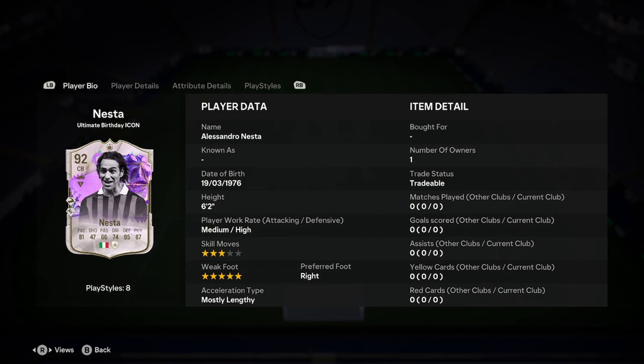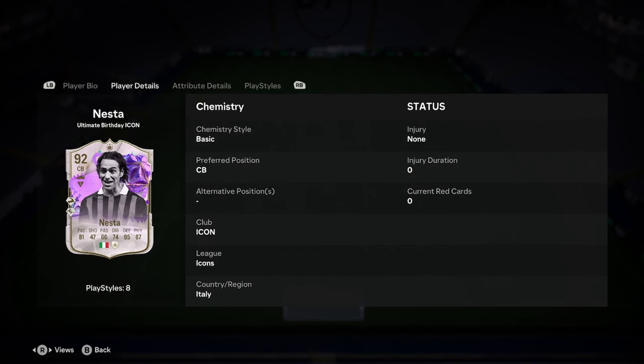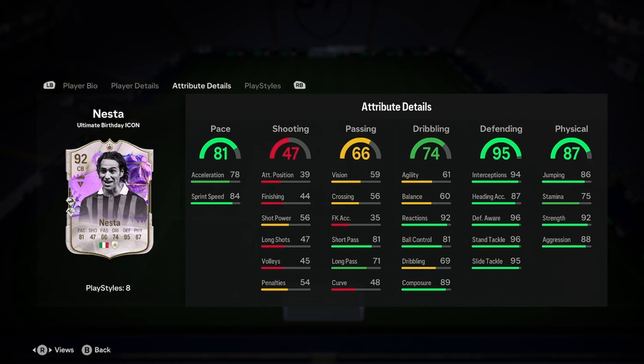Okay, hello, this is Dale. I'm doing a player analysis on the new Alessandro Nesta birthday icon card. Nesta is 6'2", medium/high work rates, 3-star weak foot, 5-star skills, right-footed, and mostly lengthy. Can't play anywhere else but centre-back, and I don't think he would, to be fair.